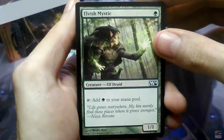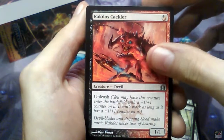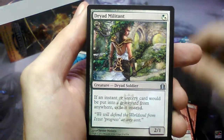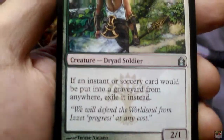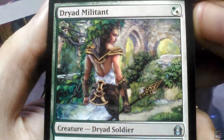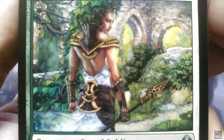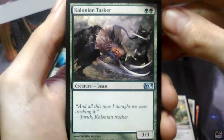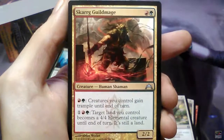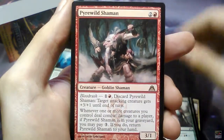Elvish Mystic, Rakdos Cackler, Dryad Militant — look at this art! It's from Therese Nielsen. I mean, I'm sure you've heard this a dozen times, but just look at that — amazing. Moving on: Ghor-Clan Rampager, Skarrg Guildmage, Burning-Tree Emissary, Pyrewild Shaman.